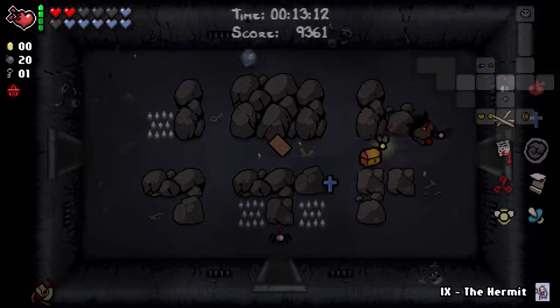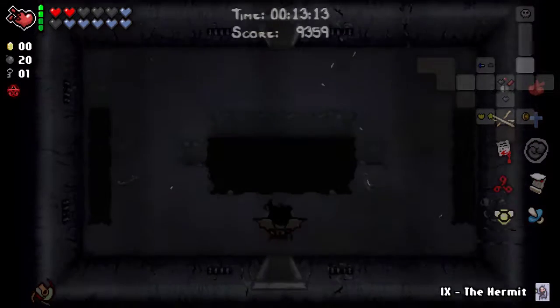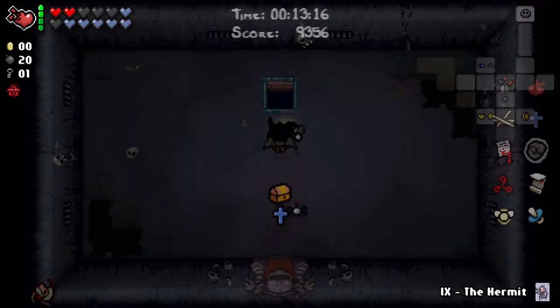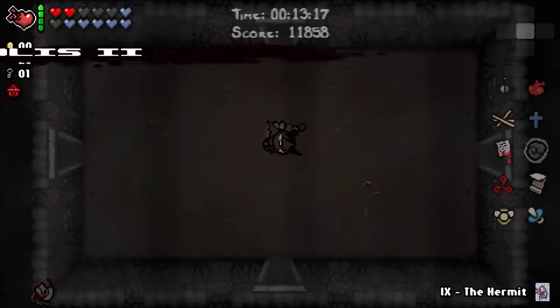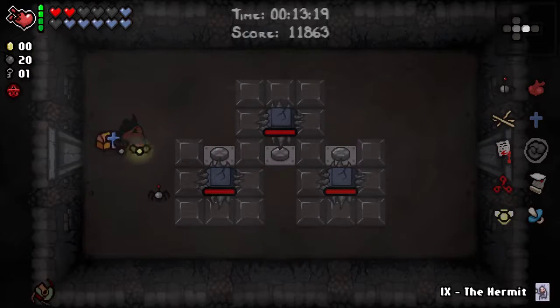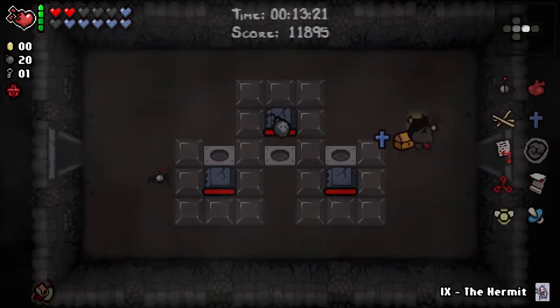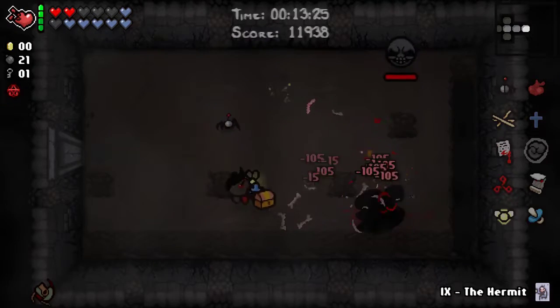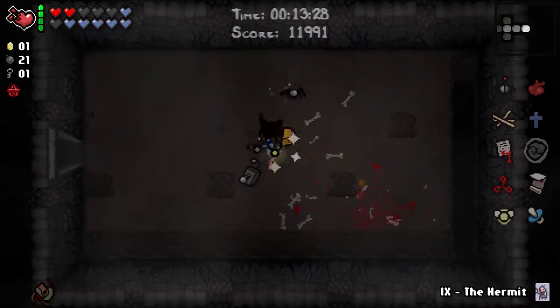Keep my Hermit Card — it'll allow me to get out of the room if I need to. If I get to Boss Rush, I'll probably do Boss Rush, so it'll allow me to get out of a Curse Room if I find one, which I should do. Should be a Curse Room somewhere. Not taking that remote.